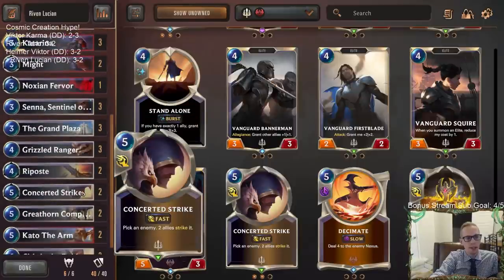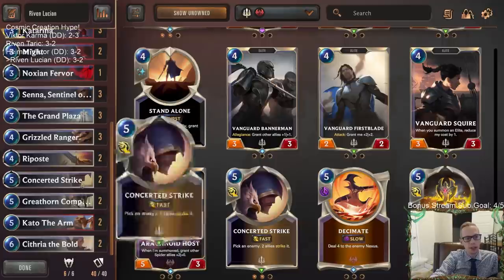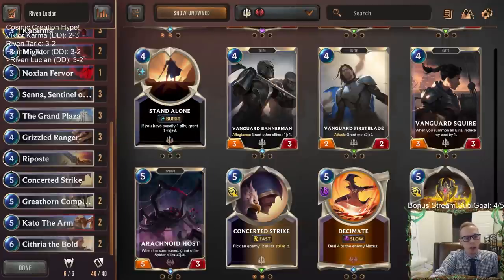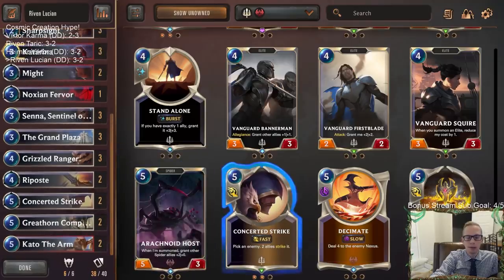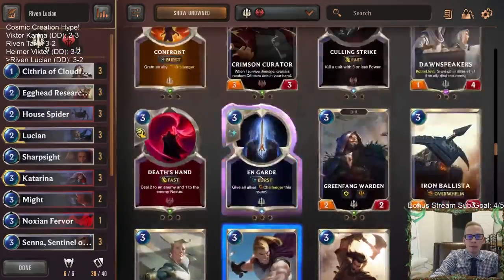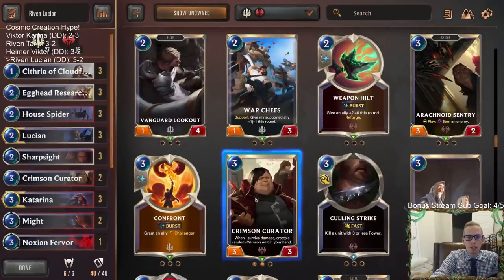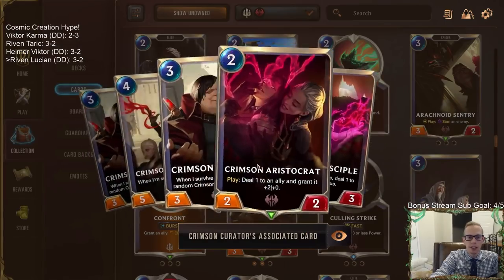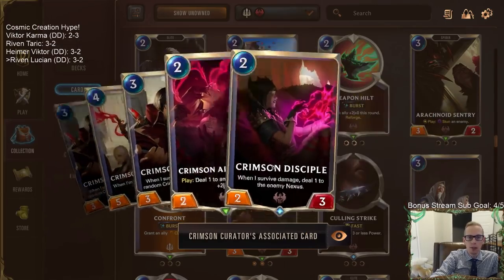This is just too much top end. You probably don't need Cythria — Cythria can go. Get something else cheaper, like some Crimson Curators — this thing being four power makes all these things that help you out, just more Challengers for you.